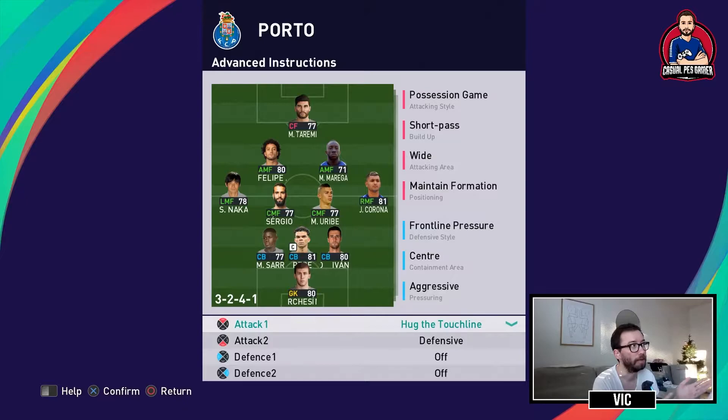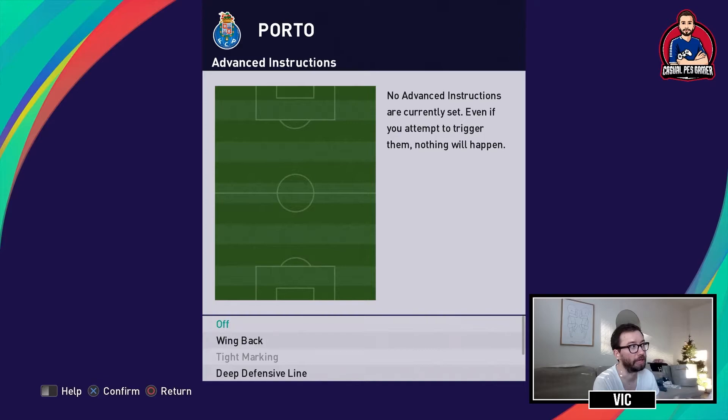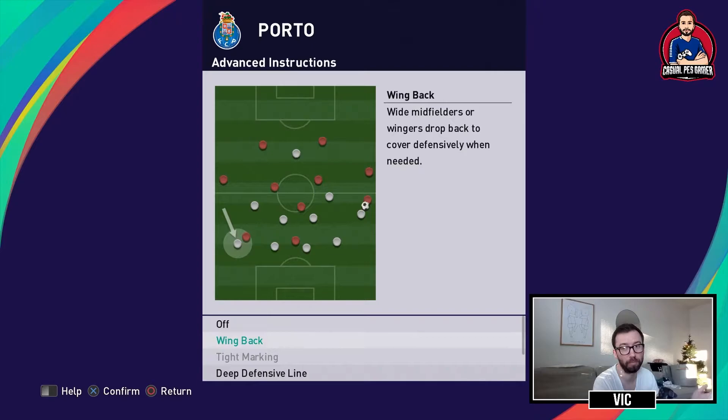Taking a quick look at the advanced instructions: I'm hugging the touchline — both Corona and Nakajima will stay out wide and try to stretch the defense. I have defensive duties on Uribe. In some games where my opponent has a 4-3-3 with wingers, or if I see he's planning to use his wide midfielders a lot offensively, I will activate the wingback instruction so both Nakajima and Corona will pull back defensively.